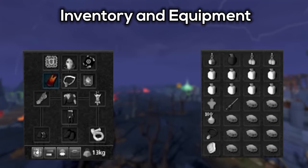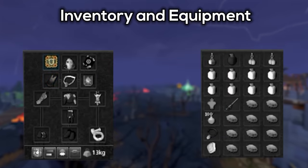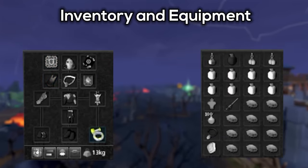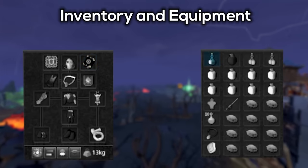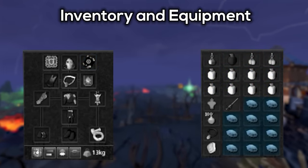If you want an easy way to get a Zuck cape, I have a video on that linked in the description. Outside of that, I'm using the Aegis Aura for 10% damage reduction, a Reaver ring for the power bonus, and a Jazz Book in my pocket slot. For the inventory, I've got an Overload, an Adrenaline Potion, some Prayer Potions, some Saradomin Brews, and some Blue Blubber Jellyfish.